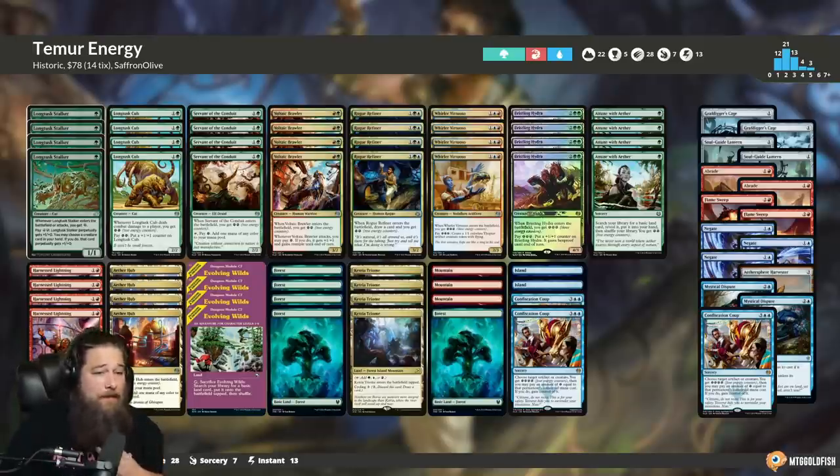I really like this deck — it feels like a pretty good budget option for the format. One of the best things about Temur Energy as a budget deck is that many of the best energy cards are commons and uncommons, like Whirler Virtuoso, Voltaic Brawler, and Longtusk Stalker. The only exception is Bristling Hydra, which is a rare but so good we can't cut it. Upgrading to optimal form means improving the mana — the clunky budget part — and maybe the sideboard, not adding more mythic or rare creatures. It seems pretty competitive at a fairly high rank on Magic Arena for a budget deck.